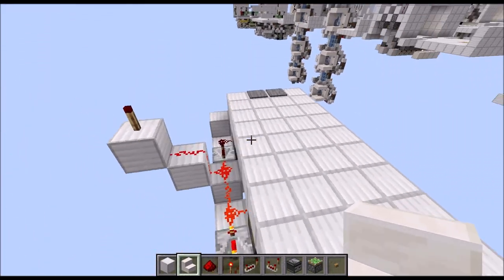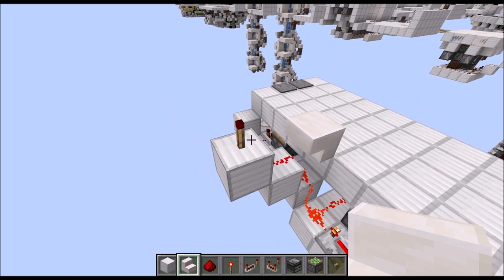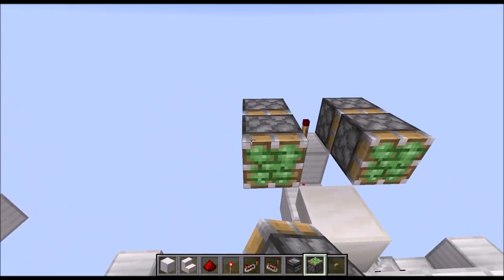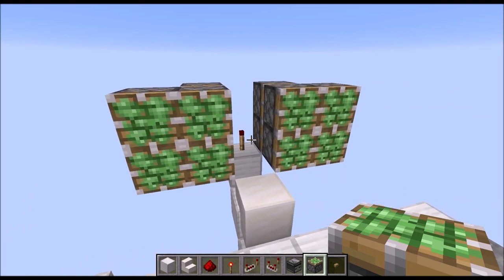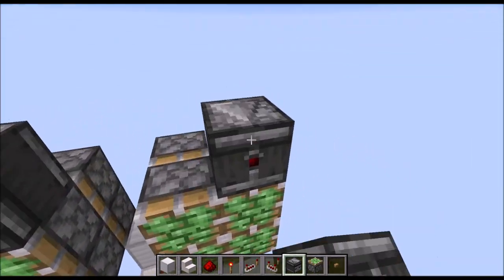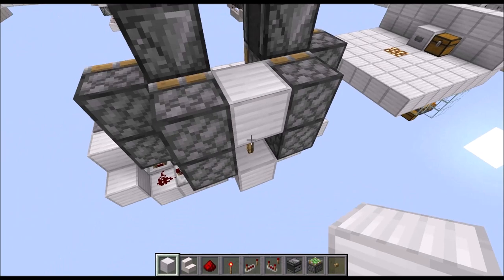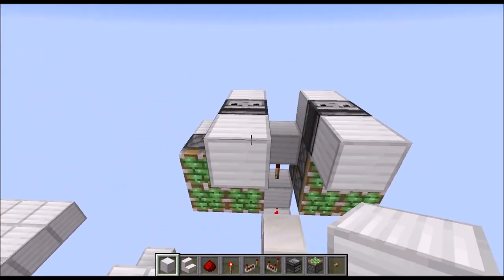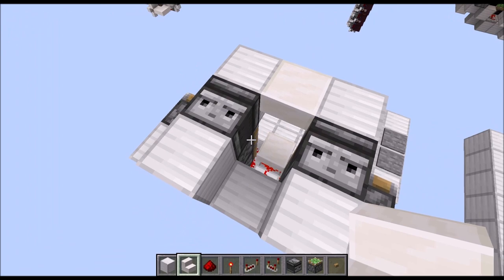Now let's go to the left side. First place an upside-down stairs on top of this redstone wire in this orientation. Then place some sticky pistons next to the torch right here, then towards the front, then towards the front and back, and then double that once more. Next grab some observers and place them facing in this direction on top of the double piston extender. Then going towards the back, place a block on top of the torch, then blocks going up and down towards the front and back, then inwards another block and a raised block.